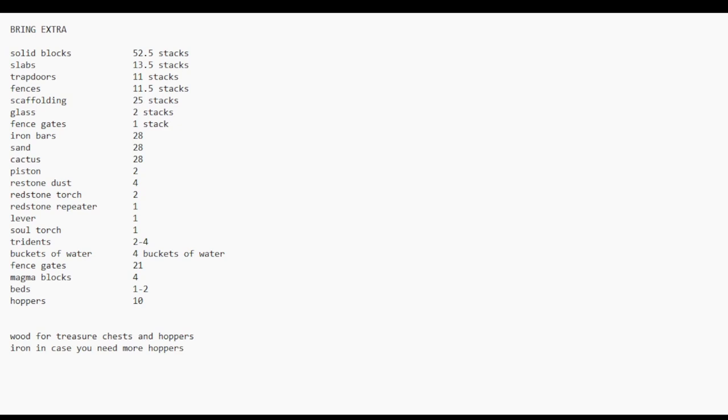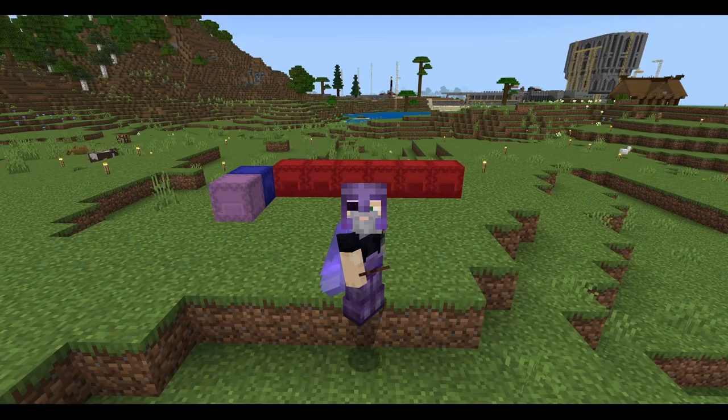This is a massive undertaking. You are going to need all of the materials listed on screen — I'd recommend bringing extra. I brought way more stacks than I needed because this project is built 150 blocks above the ground. If you don't bring extra items, you'll be going up and down repeatedly, wasting hours. I'll copy and paste the required items in the description. We're going to create a gigantic contraption — reportedly the best creeper farm on Bedrock.